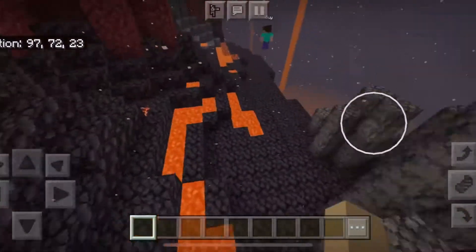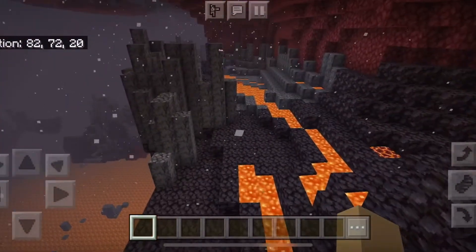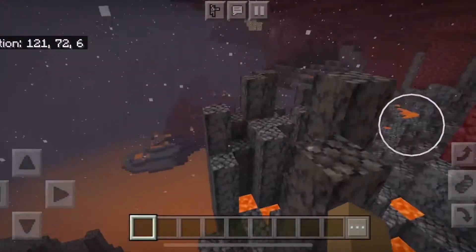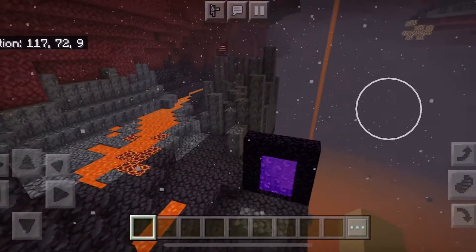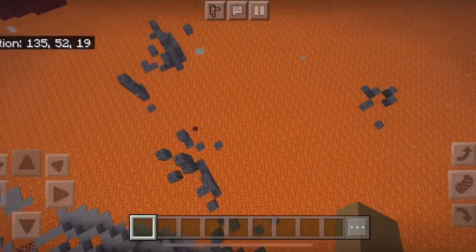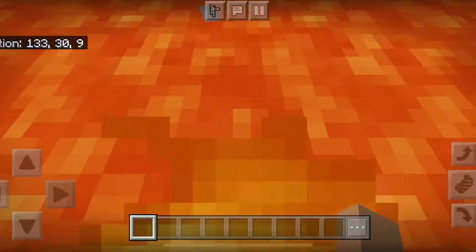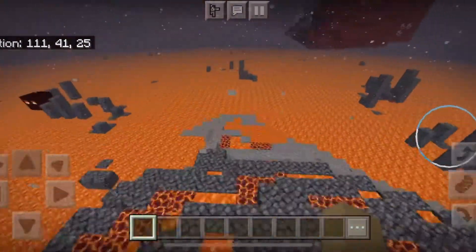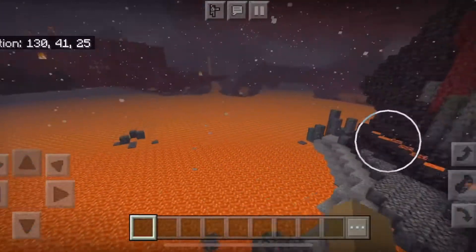Basalt? I'm gonna call it basalt. I feel like basalt is the way I would pronounce it. What are you, a chemistry teacher? It's basalt. I like the little thingies in the air. I love them so much. It's volcanic ash. What is that down there? It's a strider. It's a little baby strider. Oh, so cute! The primary mob that spawns in here is Magma Cube. If it spawns over a lava lake, the striders can usually spawn on that.